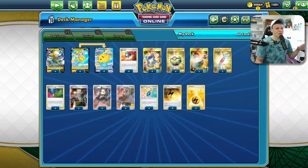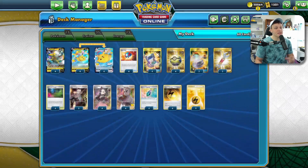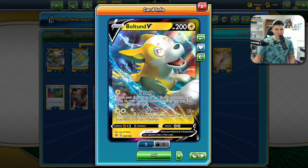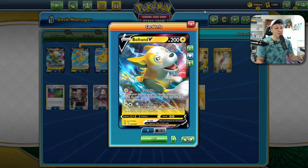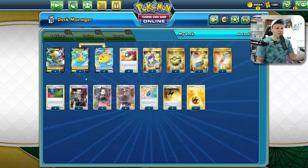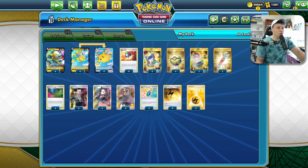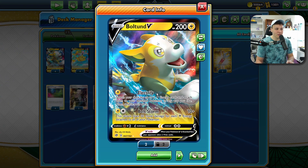And then it is a coin flip. So we also play four Glimwood Tangle to increase our chances of getting Heads that turn and not getting hit by our opponent's Pokemon. And then to set all this up, we play Boltund, bringing Boltund back into the mix. It's been a while since I played a deck with Boltund, but it fits super well into here.